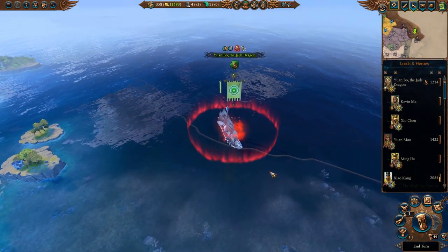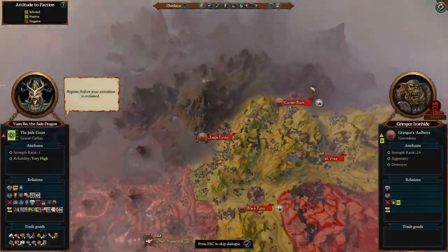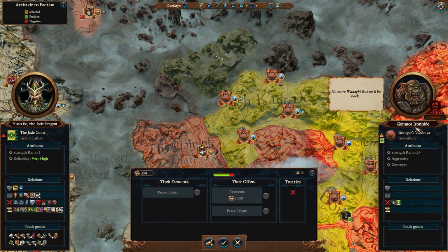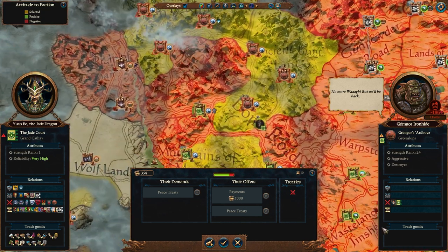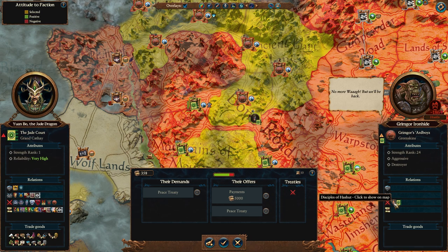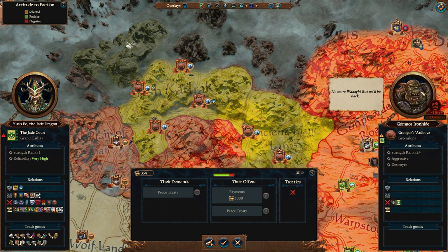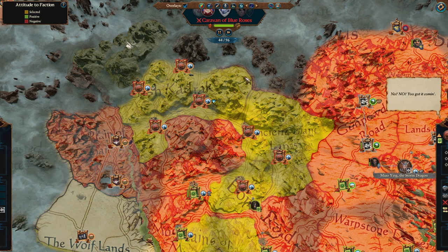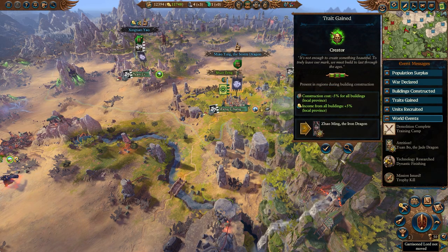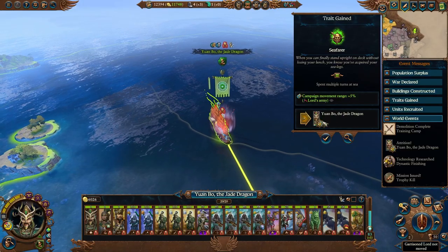Eventful turn for sure - a miss-click got us out here so now we're going to take some attrition, sorry lads. We have already stamped the seal on executing Grimgor - he's at 5,000 bounty and he's currently fighting the Evil Dwarves. We could get him on side probably eventually, but leaving Grimgor in any capacity is dangerous. I just wanted to swing on over to Yuan Bo - we have now completed the technology dynastic finishing.